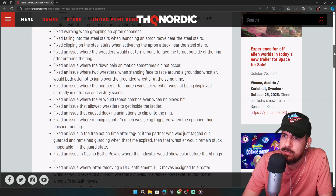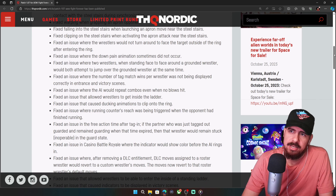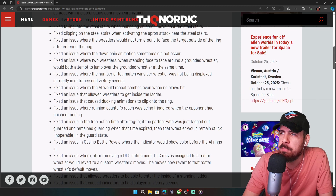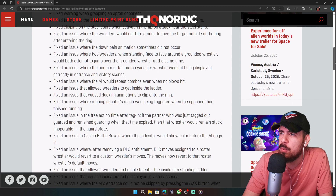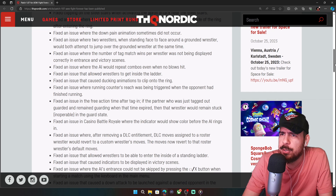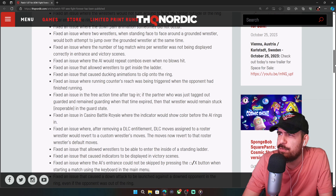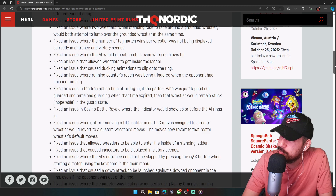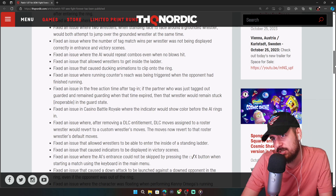Fixed warping when grappling an apron opponent, fixed issues with the steel stairs when launching apron moves, clipping on the steel stairs when activating apron attacks — just so many things fixed that were glitching and ruining the experience. Also fixed: wrestlers not turning to face targets outside the ring, the down and pain animation not occurring, two wrestlers both jumping over a grounded wrestler simultaneously, and tag match wins not displaying correctly in entrance and victory scenes.